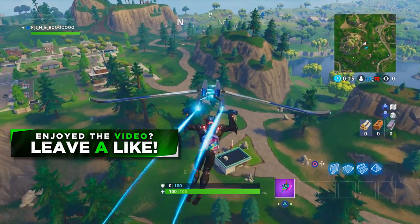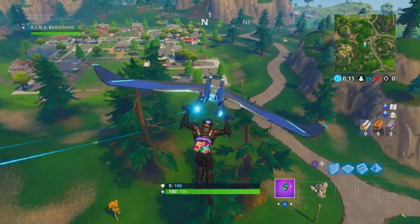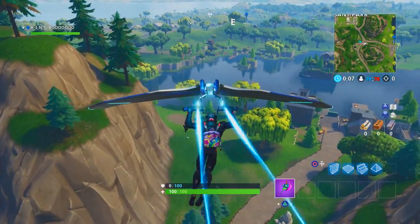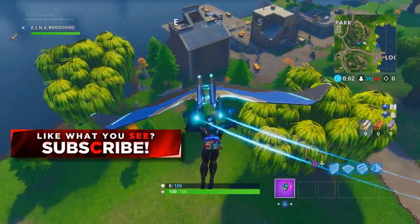You'll see me land there right now. Basically the two houses across from the center, obviously nearest to Pleasant Park, is where we're going to be landing. It's the left one that I'm approaching right now. What I'd recommend doing if you're playing solo and don't have anyone to play with right now...